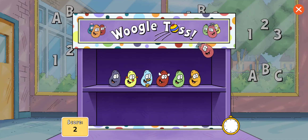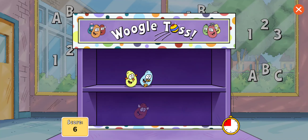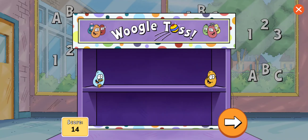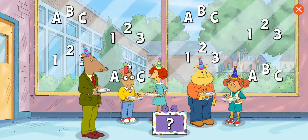Excellent! Great! Yay! Yes! You got it! Nice job! All right! Magnificent! Keep trying! Excellent! Yay! Nice job! Time's up! That was fun! Tap the box to play again or the arrow to plan another party.